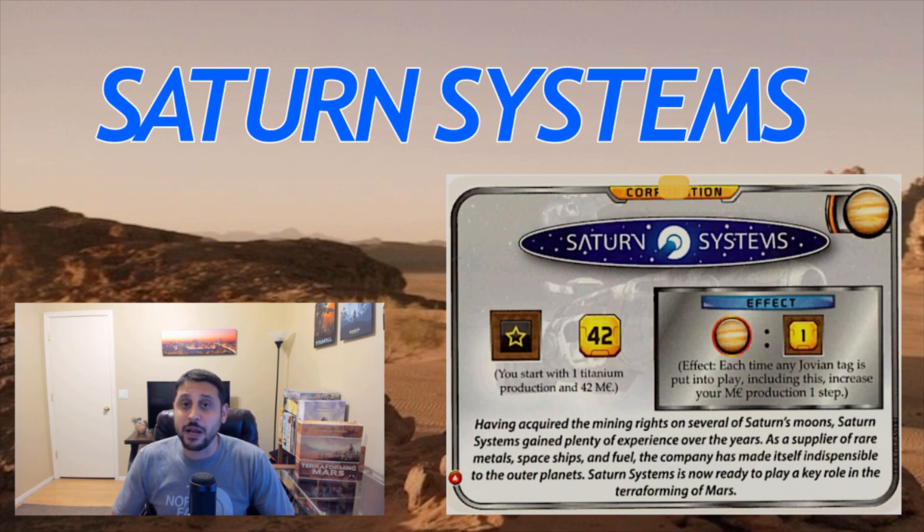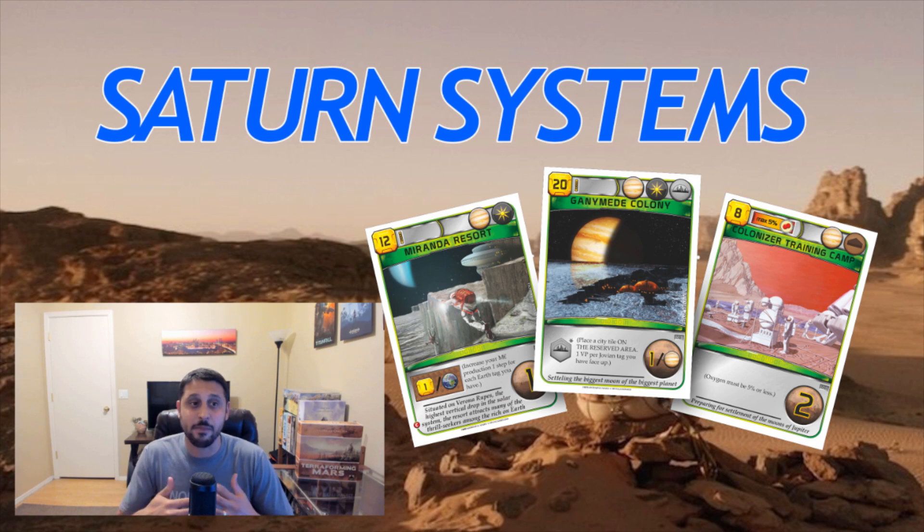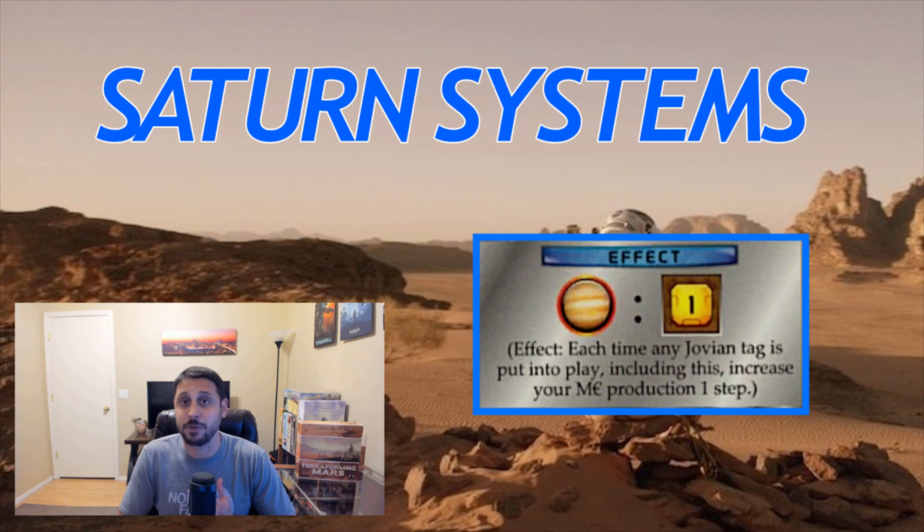Coming in at number four, we've got Saturn Systems. This is a great corporation. The more players that are playing in the game, this corporation actually gets better. In a two-player game, if I've got a couple Jovian tags in my hand, I'll probably take it, but if not it might fall below my top five. But in a three, four, or even better yet, a five-player game, this corporation gets way stronger. Jovian tags are the most powerful tags in the game and they're going to get played, so you're going to get that passive effect of one megacredit production throughout the game. With this corporation you're most likely to be playing a lot of space cards, which lends really well to my style of play. Overall, I'm just looking for the most players possible to get multiple Jovian multipliers.